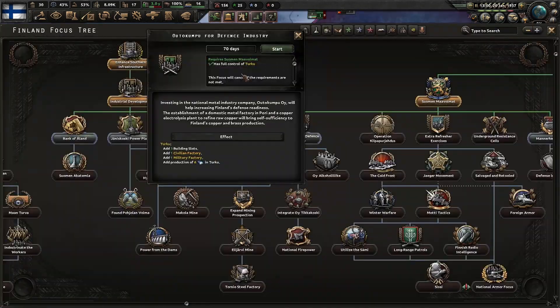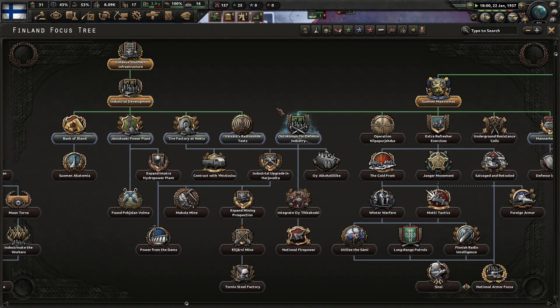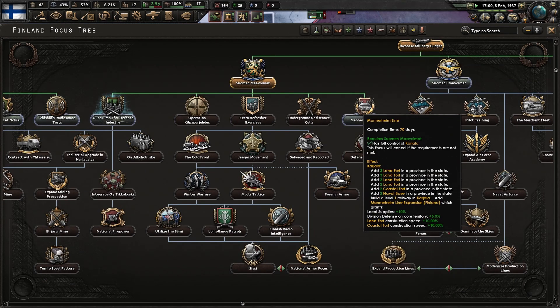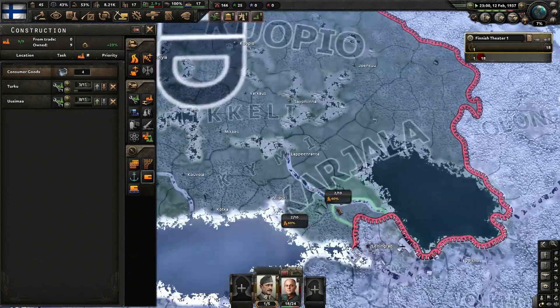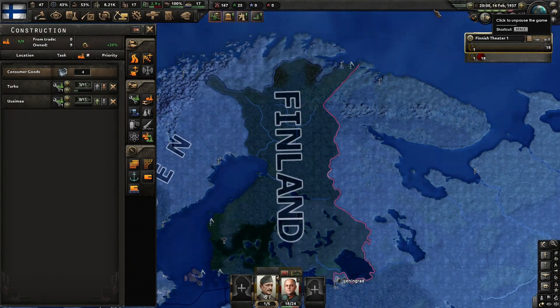This focus is really good — 70 days and we get one civilian factory, one military factory, and six steel. That's a nice reward. I should also grab these two because they seem to give a lot of forts, and obviously lots of fortifications against the Soviets will be good since it is all going to be defensive for us anyway.